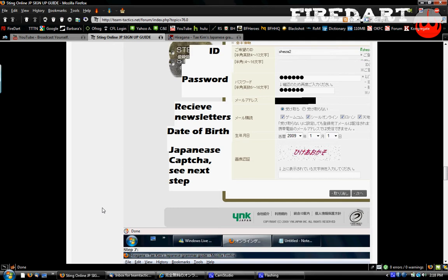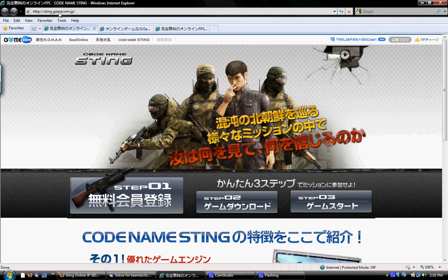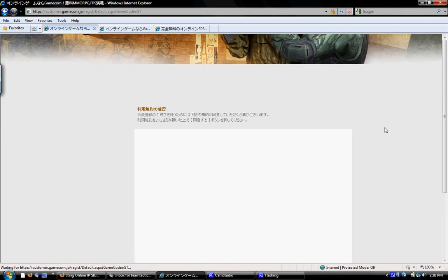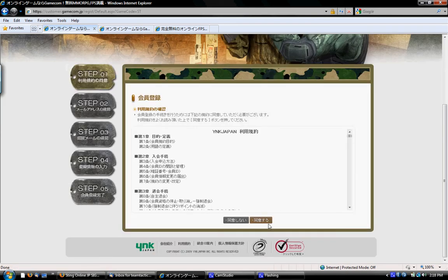First thing we're going to do is go to the sting.gamecom.jp account website and click the Step 1 button. That's going to redirect us to the TOS — Terms of Service. If you want, you can Google Translate it; it'll be completely terrible in grammar, but just click the brown button to continue.